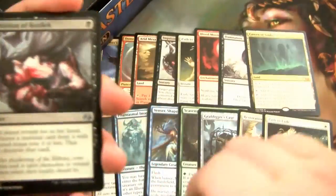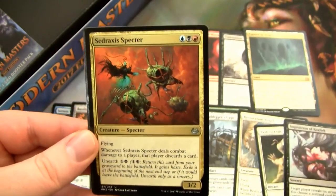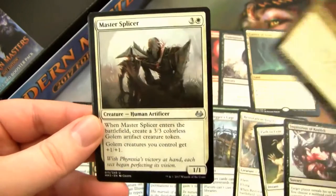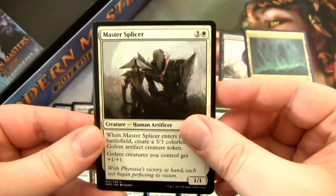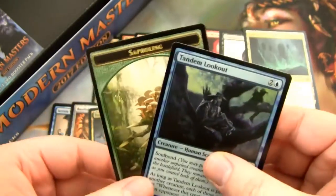Let's get this over with, man. This is the second to last pack. Starting off strong with a good Uncommon — Inquisition of Kozilek. Good Uncommon, rare shifted down — Sedraxis Specter. Master Splicer. And then a Sever the Bloodline as the rare. And a Foil Tandem Lookout. We only got one more pack.